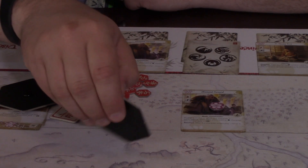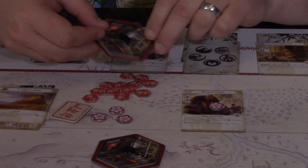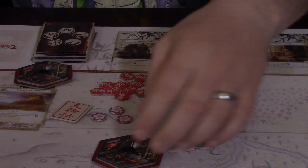Next we move into the draw phase, and this is where the honor dials come in. These dials are marked 1 through 5, and you are bidding honor to try and get more conflict cards than your opponent. Secretly, you will bid a number 1 through 5 and place your dial face down. Your opponent will do the same. Then, at the same time, you reveal your dials and see who has the higher number. In this instance, my opponent has bid 2 and I have bid 3. Because I bid the higher number, I have to pay the difference to my opponent in honor — so I give my opponent one honor. But I will get 3 conflict cards while my opponent will only get 2, putting me in a more favorable position for the rest of this turn.